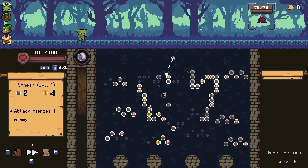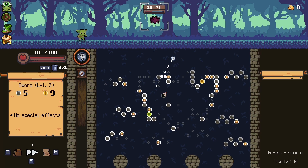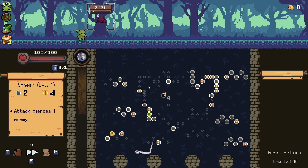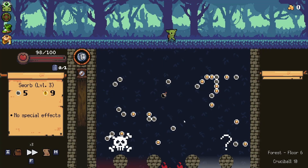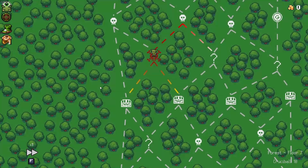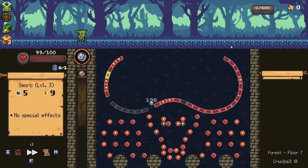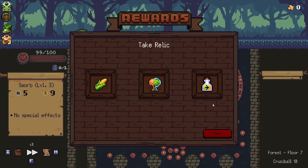We can just do that again. Hopefully we get some relics that give us coins back or give us more coins on the stage, because that would help us out. Something like the wand of ultimate greed or whatever. I can't hit this last bomb — that's fine.